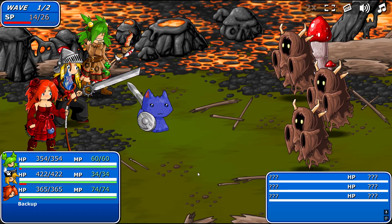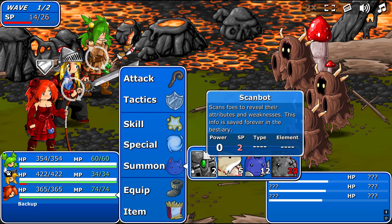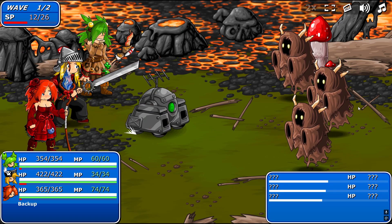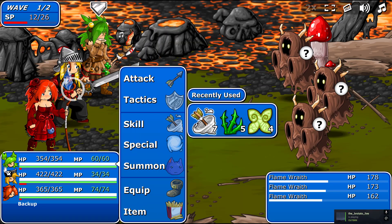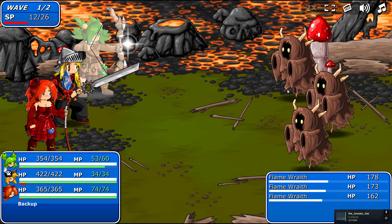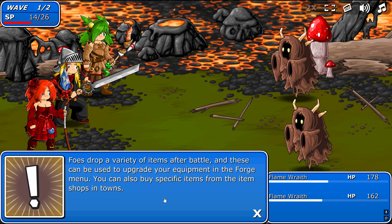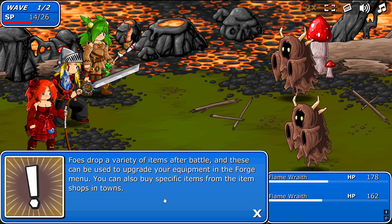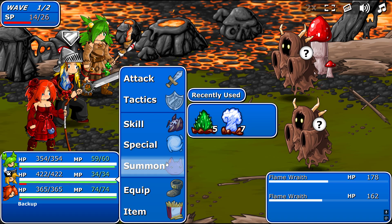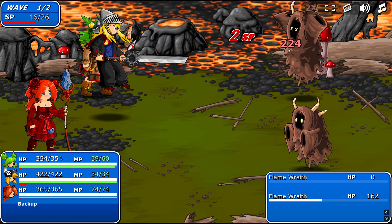Holy based. Wind based. Nice. I'm going to do this and have you use the summon, because both of the other guys can hit them with wind attacks, because they're flying. Bows drop a variety of items after battle. These can be used to upgrade your equipment in the forge menu. You can also buy specific items from them in shops.